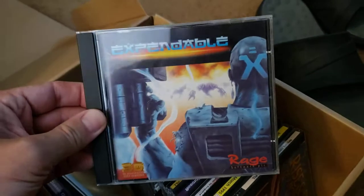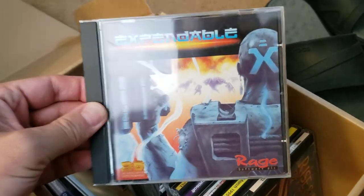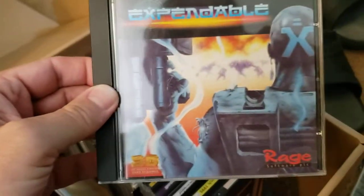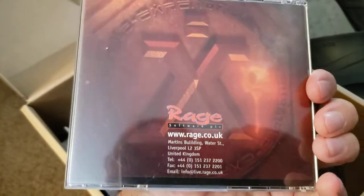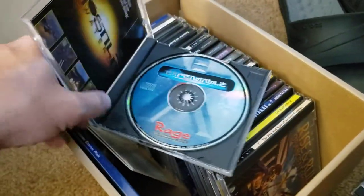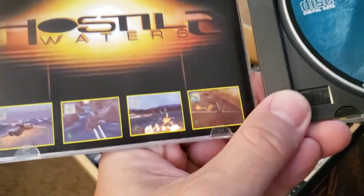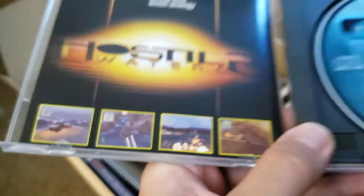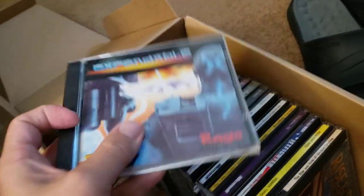Now we go into the unknown. This is Expendable from Rage Software. When I first looked at this, I thought it was going to be like a commercial Doom mod — one of those smaller FPS things — but looking at the screenshots, no, that doesn't seem to be the case. And it makes sense, because my father-in-law has always been into flight simulators and stuff.